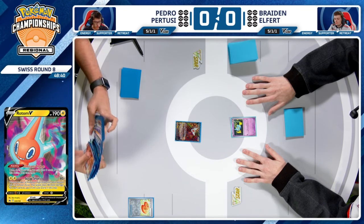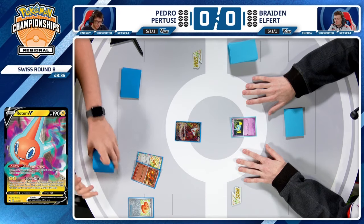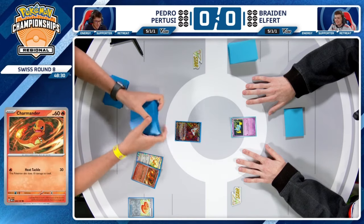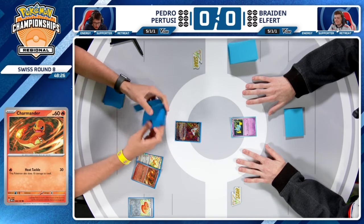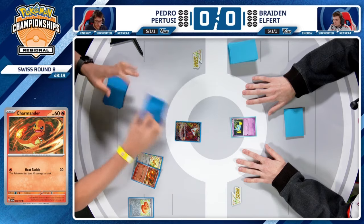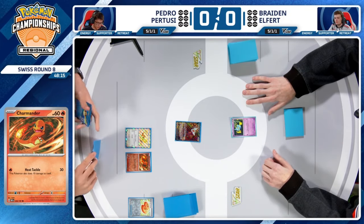The Heat Tackle Charmander — it does hit Espathra for weakness. You still need two energy on it to attack, so it's not super great into Espathra EX, but it deals 30 damage. And you know what has 30 HP? Flittle, the pre-evolution of Espathra. I actually watched Rowan Stevano out in the field earlier. He was playing Charizard against a player running Espathra.